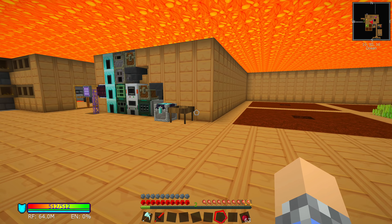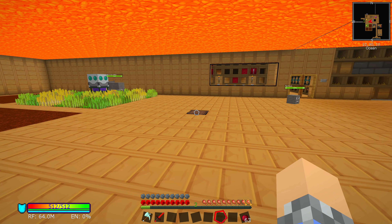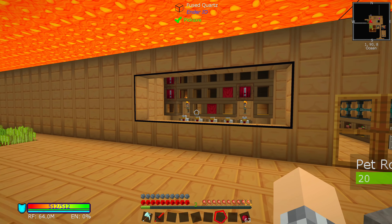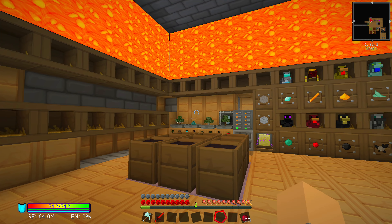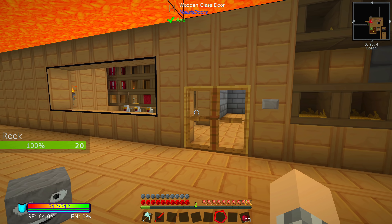Before we get into the extreme crafting, I want to do a brief tour of the base because I've remodeled a bit. You'll notice I got rid of a couple of our farming patches up here — I just moved them back to open up this space. And inside of here now, I've moved all of our chickens and expanded this. This corner is not finished yet; this is all going to be roosts and barrels.